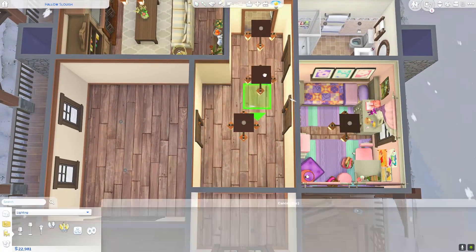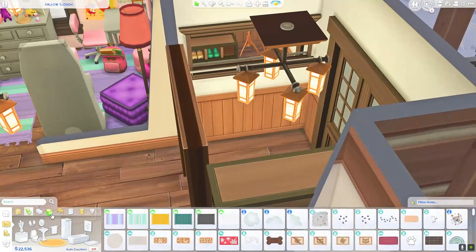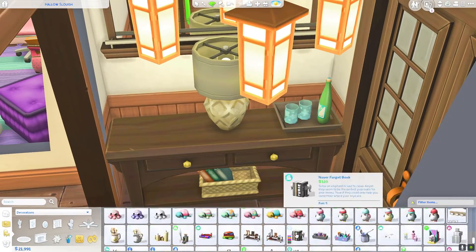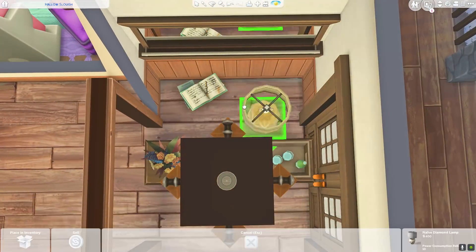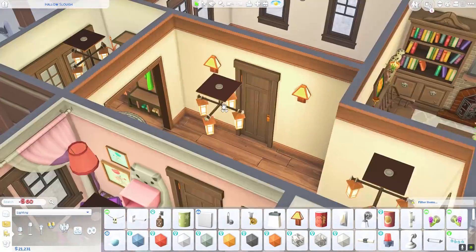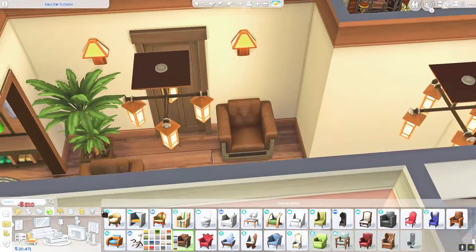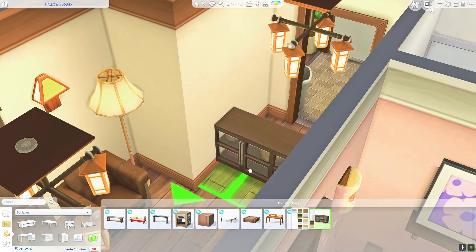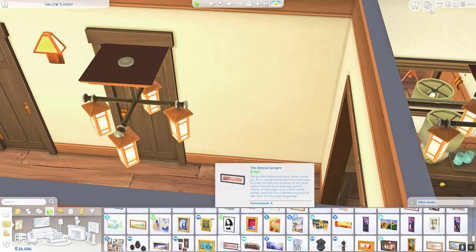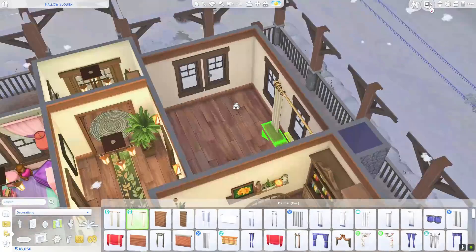I work on the hallways first since they're typically a little boring. I decorated a little console table in the front and there's a shelving unit from Seasons that has scarves, jackets, and boots — perfect for a mudroom, or whatever it's called in the UK. I didn't go crazy with decorations in the hallway; I just put a painting above the china cabinet, another painting on the far wall, one chair with a plant, and some runner rugs — just enough.